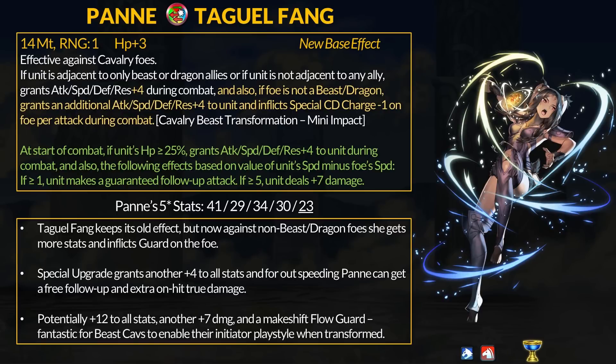First off we have Pan, a Heroic Grail Blue Beast Cavalry unit. Her Taogo Fang is largely unchanged but got some new base effects. It's effective against cavalry foes and if Pan is solo or next to a beast or dragon ally, she gets +4 to all stats during combat, and also if the foe is not a beast or dragon, she gets an additional +4 to all stats and inflicts guard on the foe.